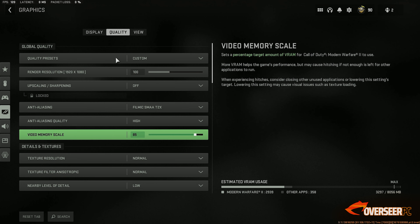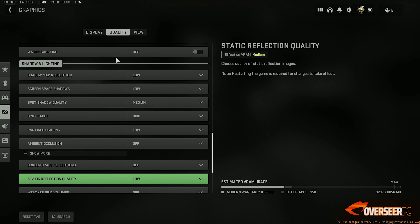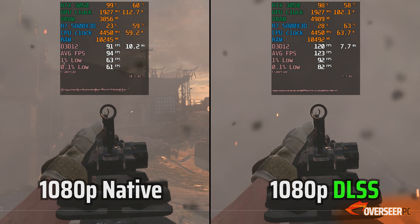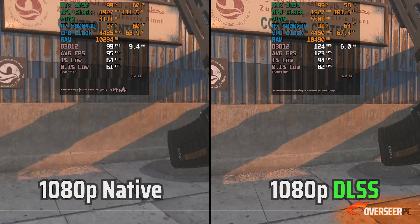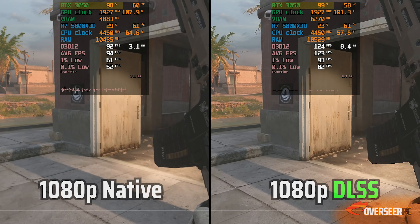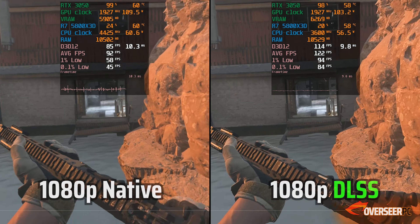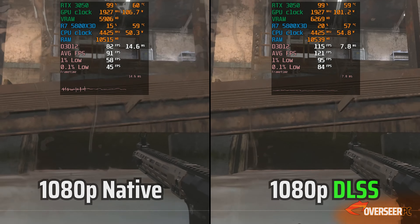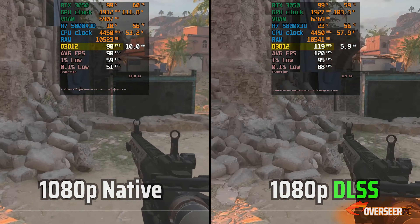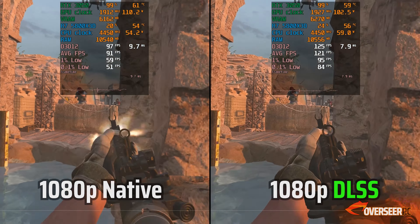Let's kick things off with the Call of Duty Modern Warfare 2 synthetic benchmark — the same engine used on Warzone 2. Starting with 1080p native and 1080p with DLSS quality turned on, we can already see that our RTX 3050 is heavily bottlenecked on these competitive settings. Even with DLSS turned on, the RTX 3050 struggles, but DLSS does bring significant improvement — our FPS is now over 100 with 1% lows at around 90+ FPS, which is actually pretty good.